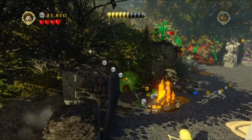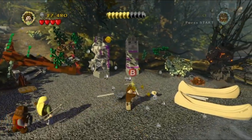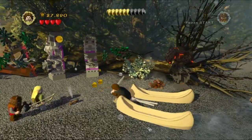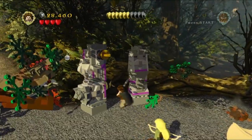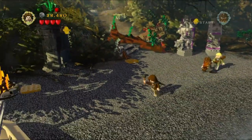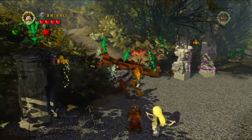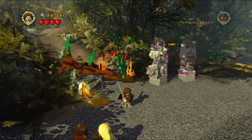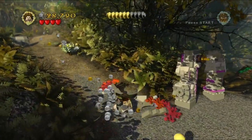Now here we are on the beach playing as Legolas, Aragorn and Gimli. On the right, we have to smash those oars, and then we'll actually be able to pick up the tip of the oar and use it as a torch. Light it on fire, then we can light the wood over here on fire, burn down those toppled trees so we can smash our way through. And then there's some free play stuff over there which we'll get to in due time.